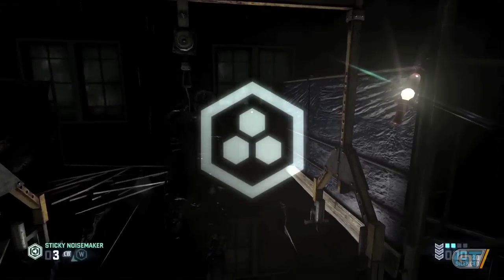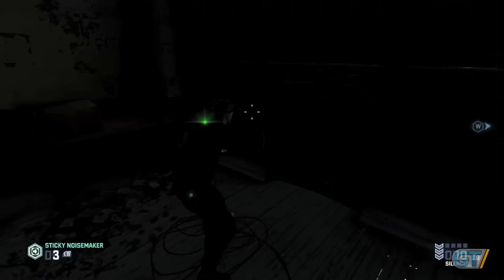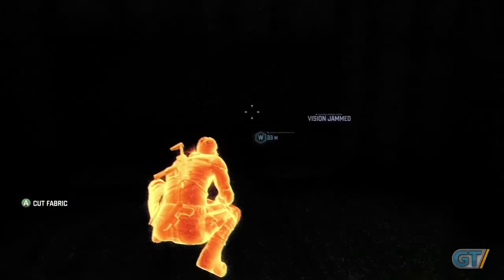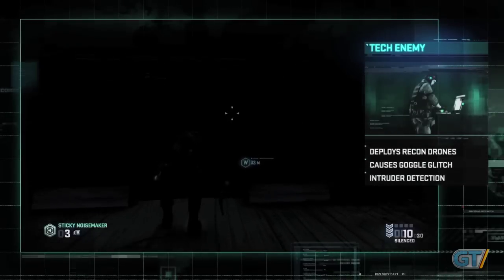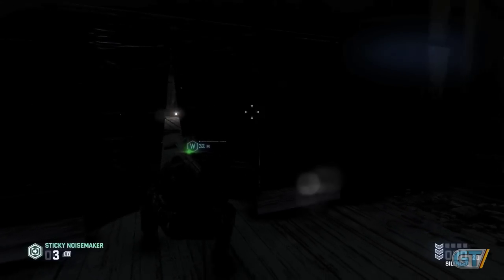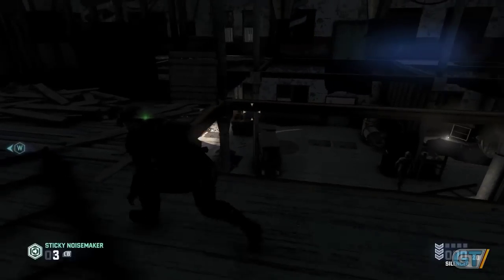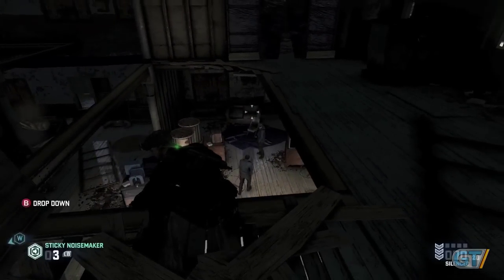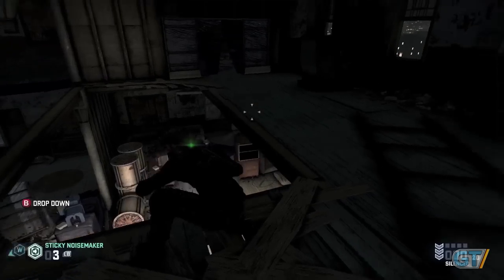First, we'll ghost through this section of the map, which means we'll take a silent, non-lethal approach and use the shadows as cover. We can tell by the goggle glitch that there's a tech enemy nearby. This enemy jams our visual signal, rendering our goggles useless for the time being. There are a number of enemies below, so let's look for another way down.